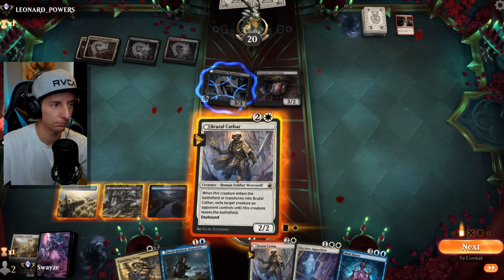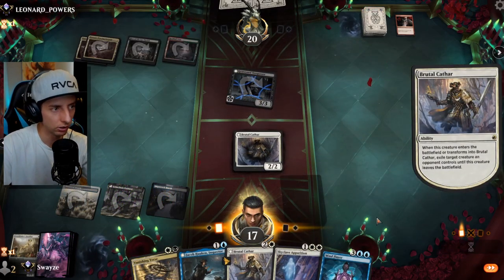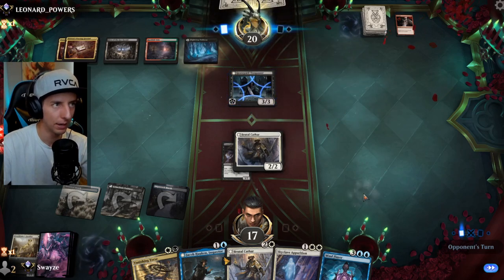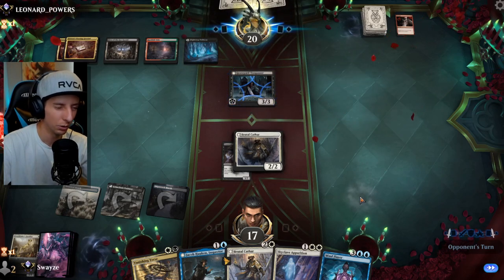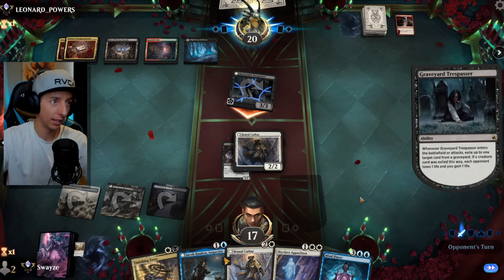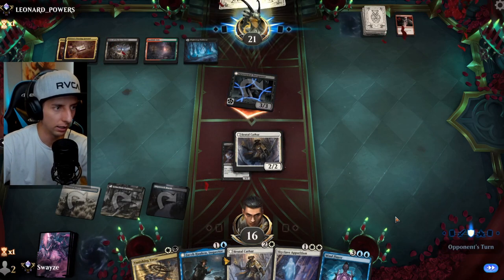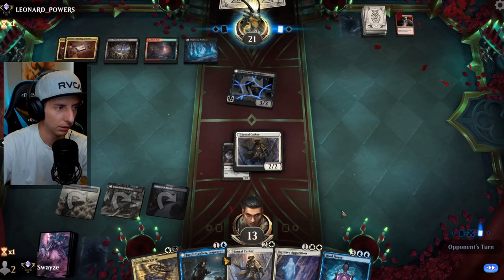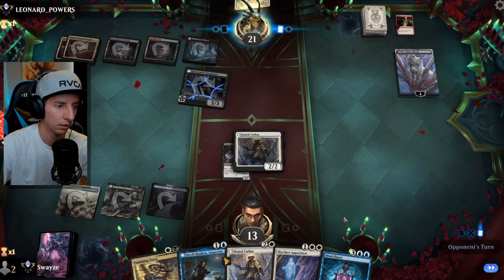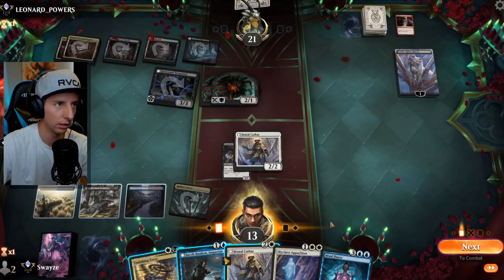To avoid Graveyard Trespasser transforming, I think taking the Tenacious Underdog with Brutal Cathar is fine — if they blow up Brutal Cathar, the Underdog comes back but can't attack this turn. I could pass, let it transform, Vanishing Verse on their turn, then look to flip it back later to steal another creature. I would love to see a land though.